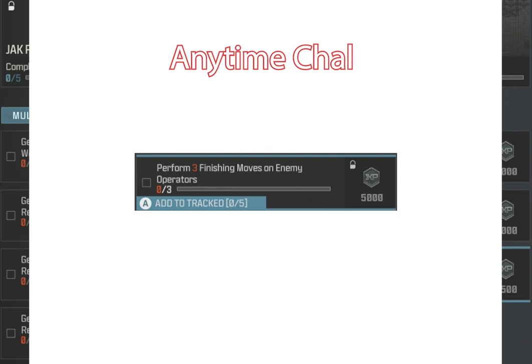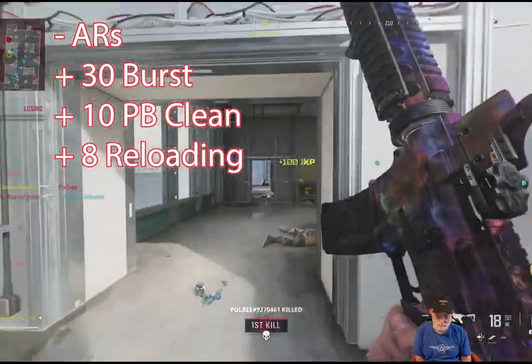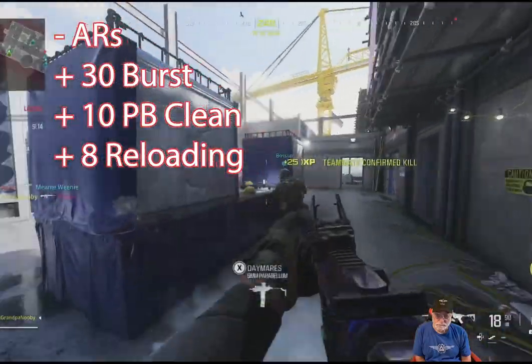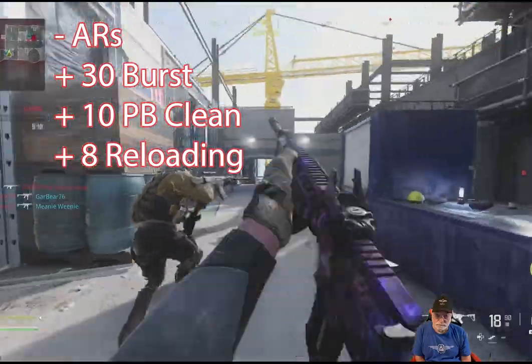And then an "Animate" challenge: three finishing moves. Just do it when you feel like it. I'm going to start with the 30 burst kills, then the 10 point blank clean, and the 8 after reloading. You can get two for one by getting a burst kill after reloading.